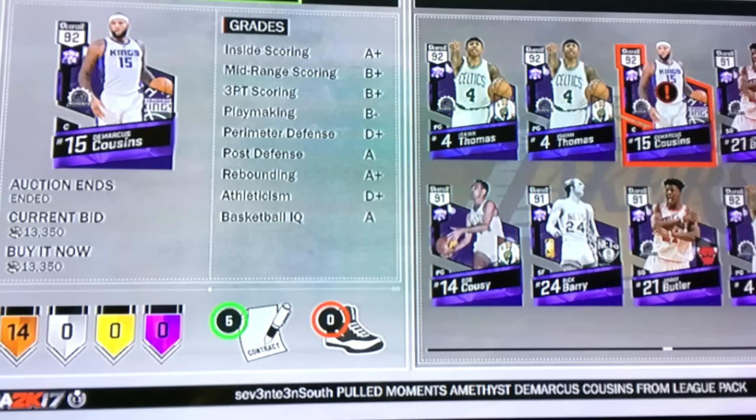Next up we got the Marcus Cousins for 13,350 MT. This card is still selling for over 60K MT. If I were you, I would start lowering your maximum buyout — lower it a little bit, go down to like 20K, that way you don't have to go through the trash. For now I'll just catch this L, and better luck next time.